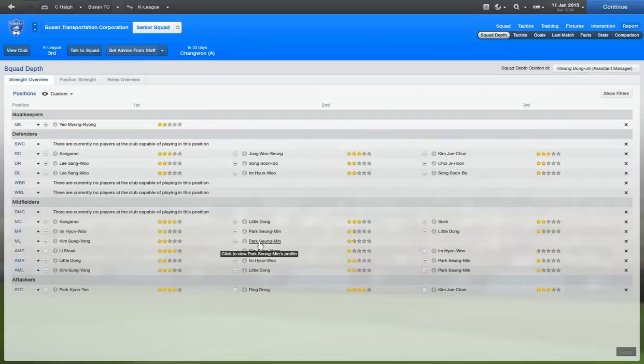I've decided to look at my team report to see exactly where we are short, and it seems we are pretty lacking in the goalkeeping area. We only got Yomi Yung Riyong, and he's only two stars. So looking at a better goalkeeper is definitely something we will have to do. We have an abundance of central defenders — Jung Woo Xiong and Kim Jae-Chun are going to be the ones to spearhead the back four. I really don't need to touch the central midfield.